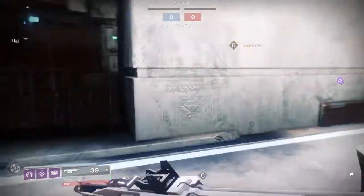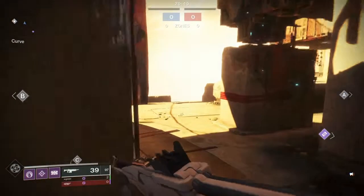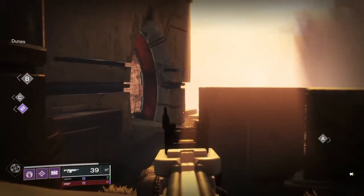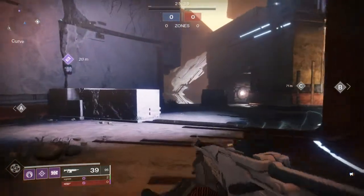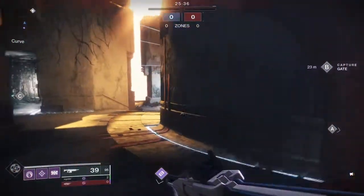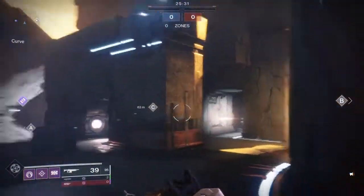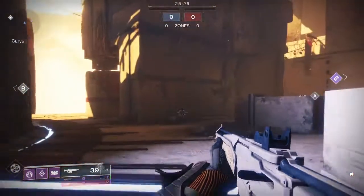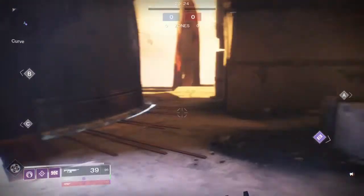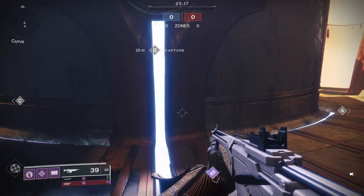Then you turn again and do it again until either you guys end up dying or they end up spawning B — because that will happen eventually depending on how fast you rotate. Similarly, same thing going the other way: you win, you go attack C, then go back to A and C, then A, then C. That's kind of a lopsided fight though — basically a one-sided match.